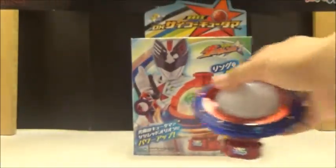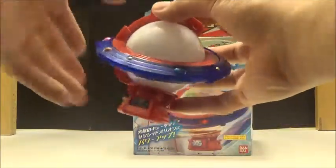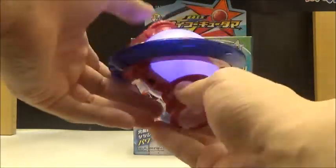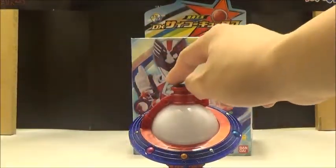Now we're going to take a look at the Kyutama itself. On its own, you actually have a few sounds, but it's not going to have a lot compared to what we've seen when it's used with the Seiза Blaster. To turn it on, you do have an on and off switch, which is really nice. And it's got this really cool conversation sound — it's got a few sounds here.